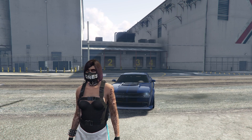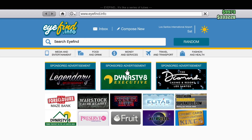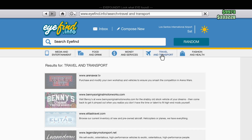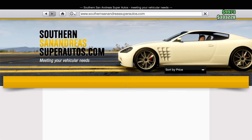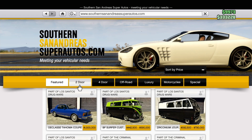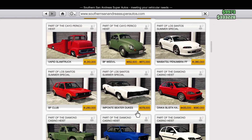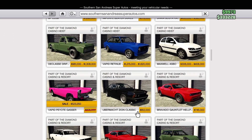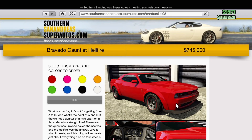To get this car, pop up your phone, go to Internet, go to Travel and Transport, go to southernsanandreassuperautos.com. Filter the list to Tudor, scroll all the way down until you see this car right here — the Bravado Hellfire. Choose any color and hit buy.